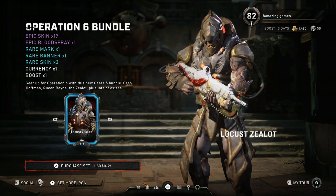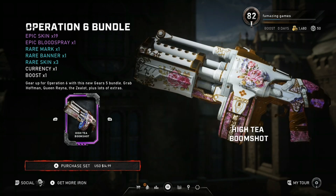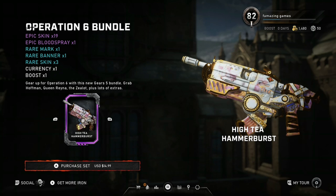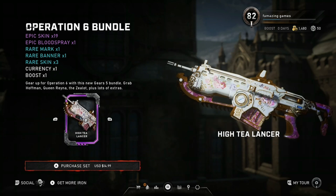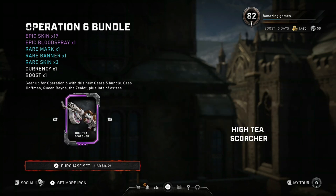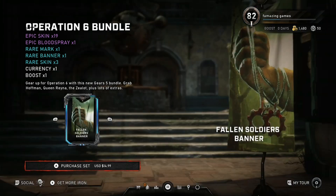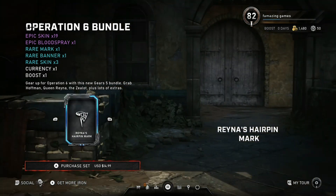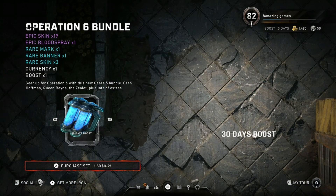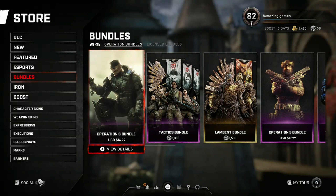Let's check out the Operation 6 bundle. Looks like we got Armored Hoffman, Queen Reina — I really like that Queen Reina skin, that is so cool — and we got the High-T weapon skins. By the way, if you're new to my channel and would like to know what's new in stores once a week in Gears 5, all you have to do is hit subscribe and turn on post notifications. I really do like these weapon skins, they're really cool. And that Ghost weapon skin set is actually pretty cool — and look at that, you do get it for the scorcher in the bundle! Interesting. Also in the bundle: the fallen soldier banner, Reina's hairpin, the gacha blood spray, and a 30-day boost, 700 iron.